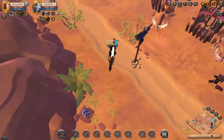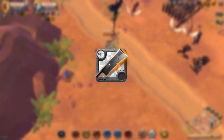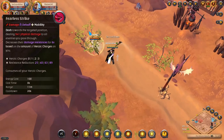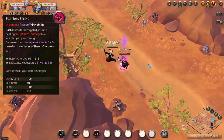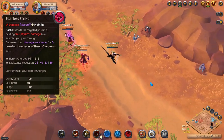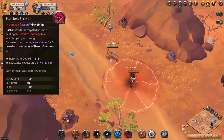Out of all the swords, the best one to start with is easily the Carving Sword. Carving Sword's signature ability is Fearless Strike. You dash to a target location dealing damage to all enemies you pass through. Enemies hit also have their resistances reduced for 6 seconds, and the resistance reduction is stronger the more heroic charges you have, consuming them.